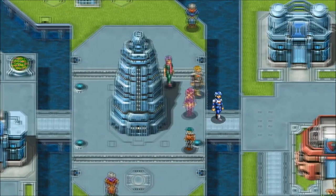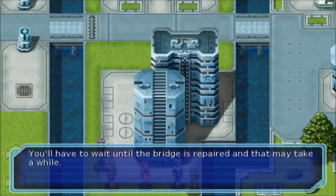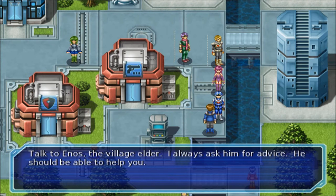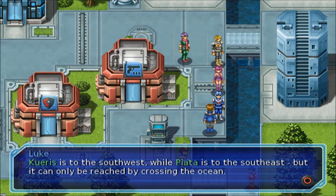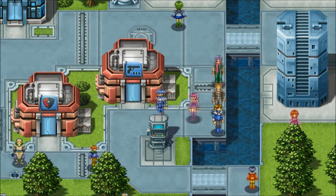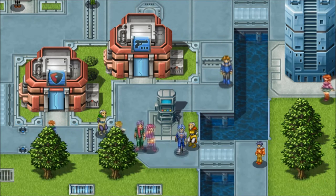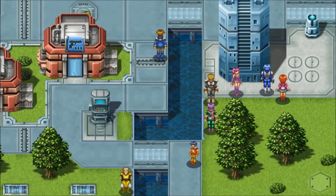We are going to need the berries, but not yet. Looking for Morera berries? Talk to Enos the village elder, I always ask him for advice, he should be able to help you. Curis is to the southwest while Piata is to the southeast, but it can only be reached by crossing the ocean. This guy wasn't saying this before, so we need to go talk to Enos. Let me just finish talking to everyone around here because you never know.